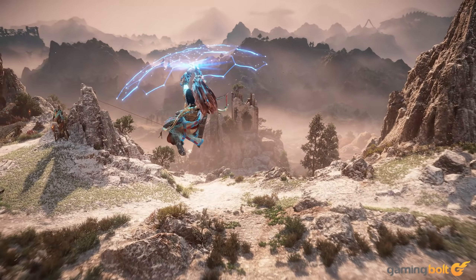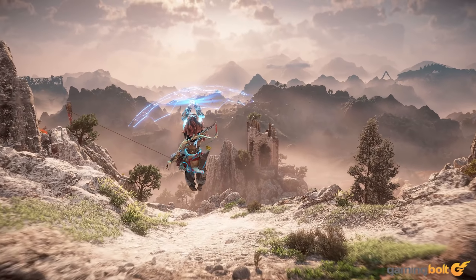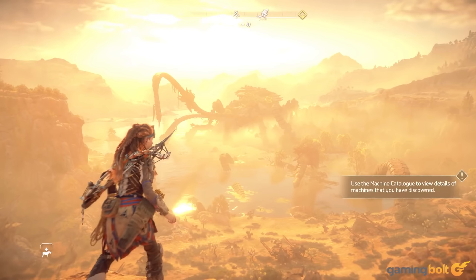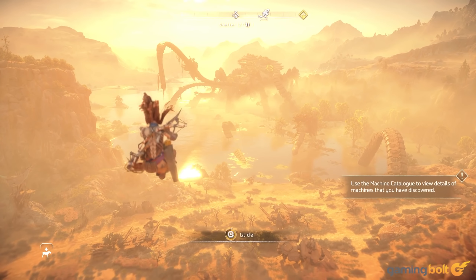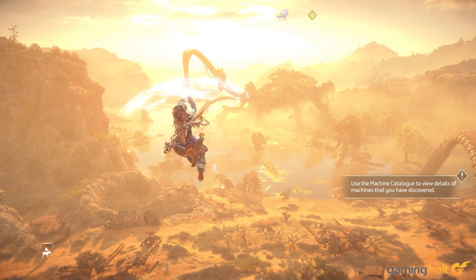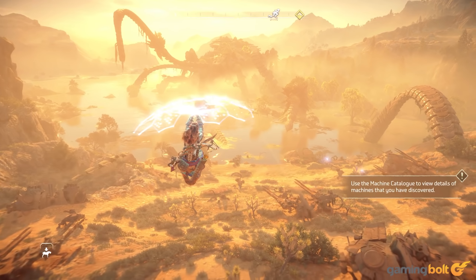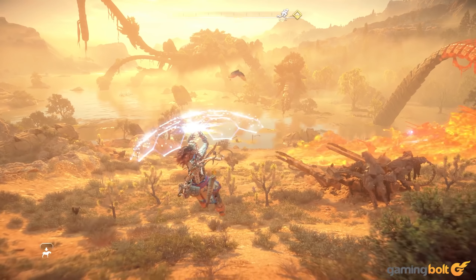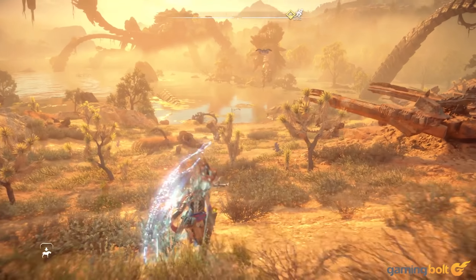The Shield Wing might not be central to the game's traversal loop and functions as more of an ancillary mechanic, but it's excellently executed — from how easy and enjoyable it makes exploring a world, to just how good it feels to use. Jumping off a towering peak and gliding across the sweeping landscapes below you remains equally exhilarating every time you do it.